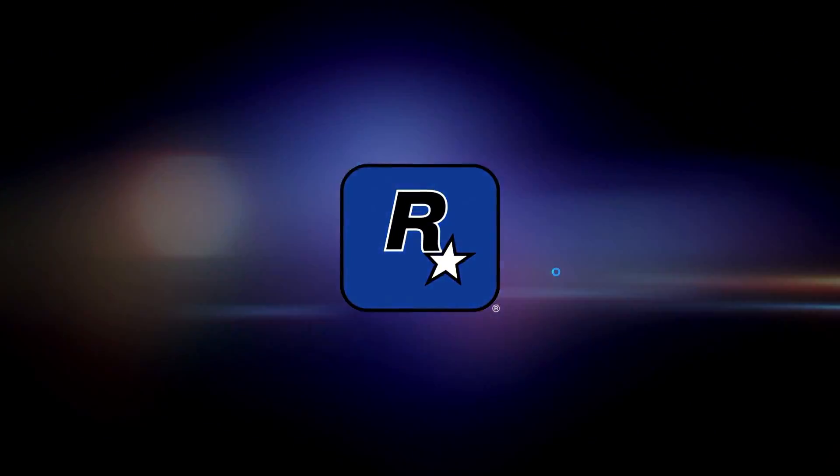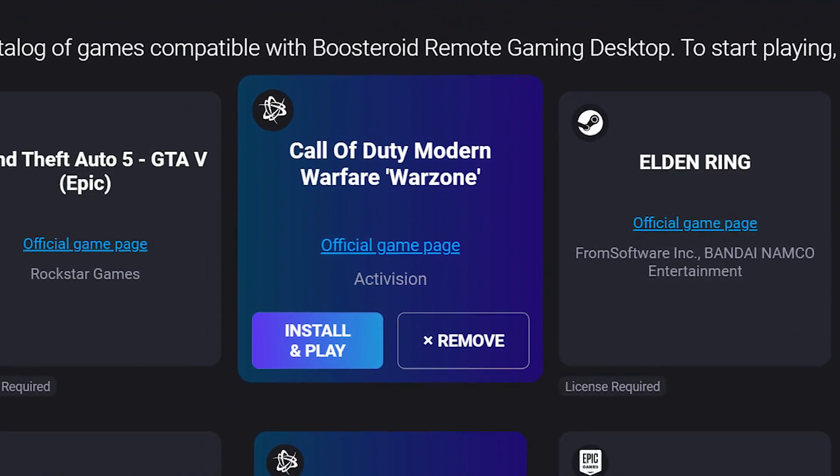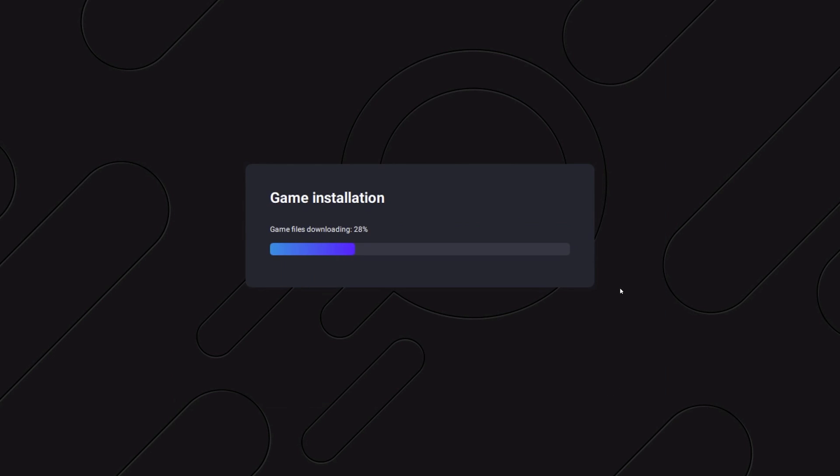Take that, GeForce Now. Now, Rockstar and Battle.net games require the install feature because these publishers don't want you to play their games on cloud services. The process is fast and easy — all this is is Boosteroid putting the legal aspect on you to play these games on their service. If you're not worried about getting banned while playing on Boosteroid, then have at it.